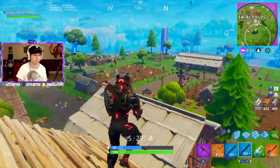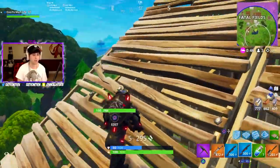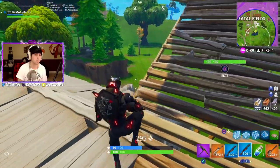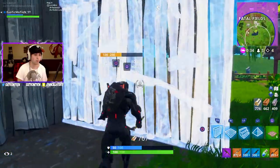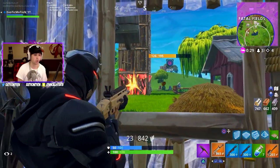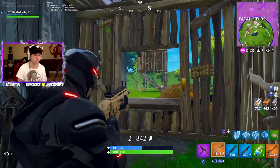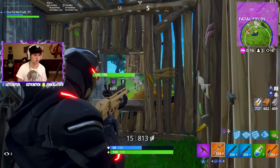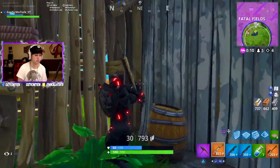She's putting traps down — that's smart. It sounds like she's trying to get down, so we need to get down ourselves. We can set up right here and destroy it — knock down her build. If we knock it down she's going to fall. And there we go — see, she fell down just like that.